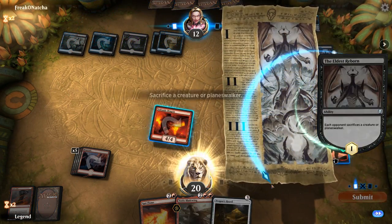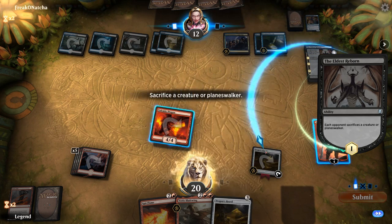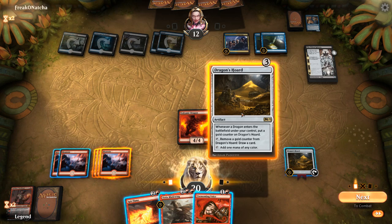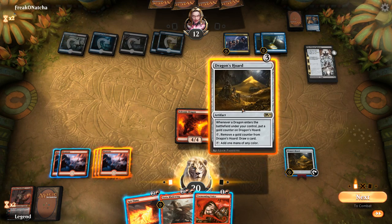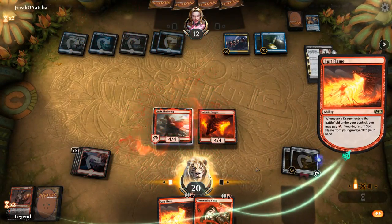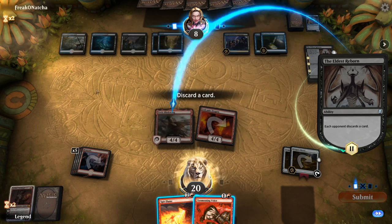The opponent plays The Eldest Reborn. We consider sacrificing Sarkhan instead of a threat. We decide to sacrifice Sarkhan to keep the pressure up. We don't draw a land but still play Dragon's Horde into Bladewing to accumulate gold counters, then discard Tormenting Voice to the second chapter of The Eldest Reborn. We present lethal next turn if they don't find interaction. We note that even as a 4/4 without kicker our clock would have been similar.